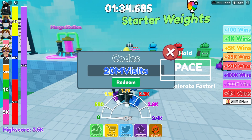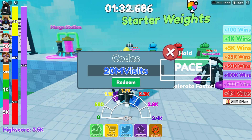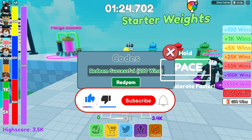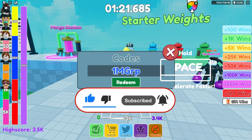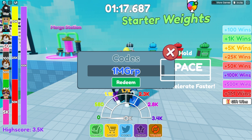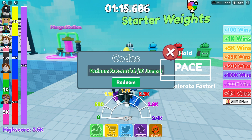Our first code is '20million visits' — this code gives a bunch of rewards and it gives you 200 wins, which is nice for beginners. The next code is '1milliongrp' and it gives you three rewards as well as three time jumps.